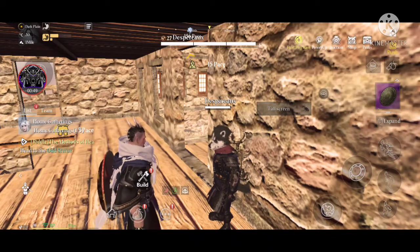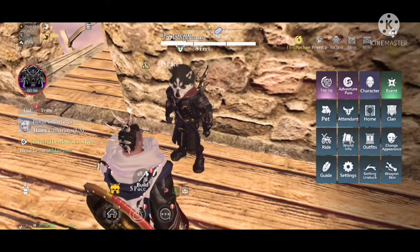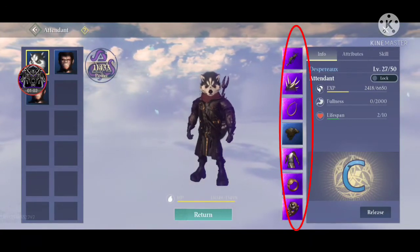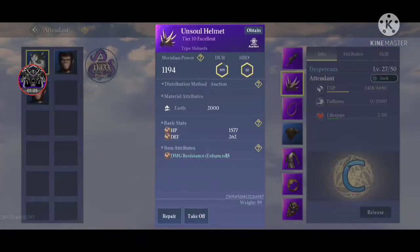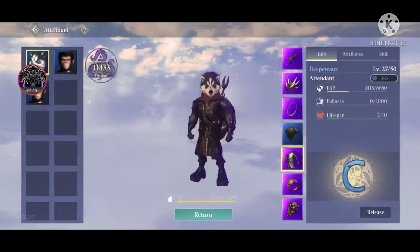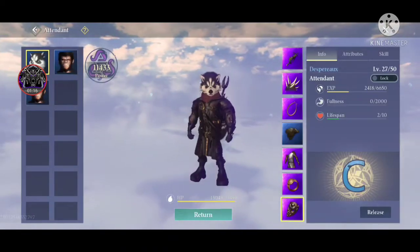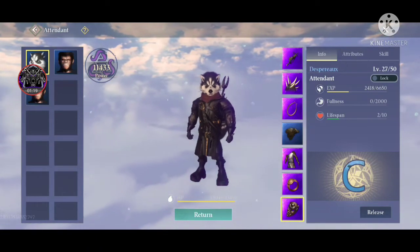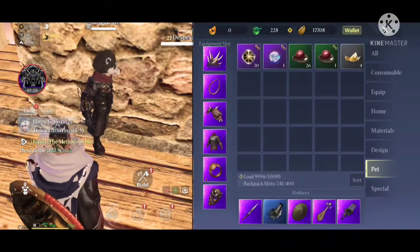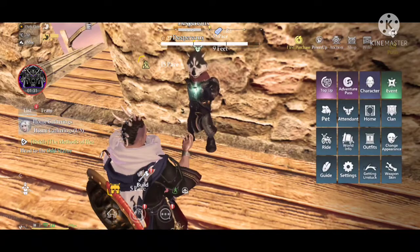First, as you can see I have this attendant summoned here — this Paroxx. Attendants need different types of gear just like you do: their main weapon, helmet, earrings, polaron armor, impure ring, unsold mask, and so on. All of these give your attendant an increase in power. When you take gear off, their power is reduced, and when you grant them those items back, their power increases.